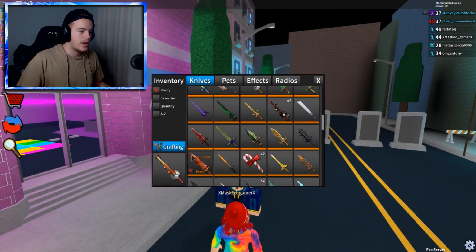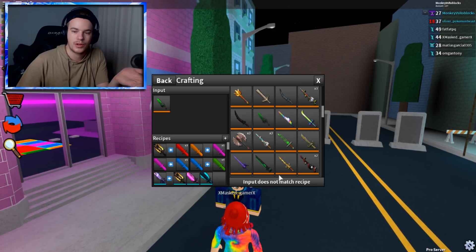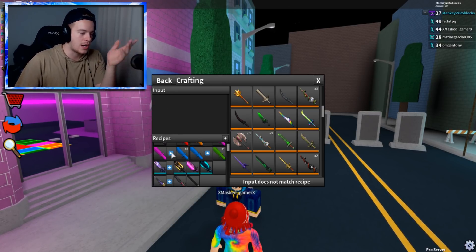I can't do it. Watch this — if I go to crafting right now, normally if I was to throw an Exotic in, it would say boom, craft for 1,000 coins or tokens. And then literally it doesn't work anymore. I can't do it. The only crafting recipes now are just these ones here.